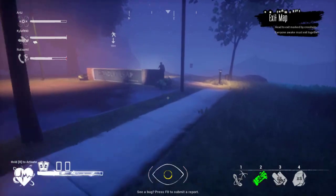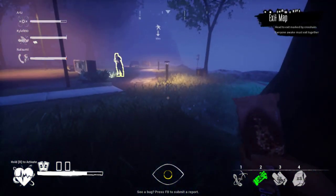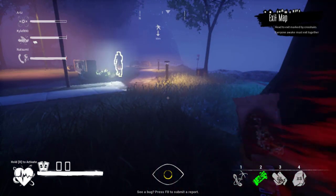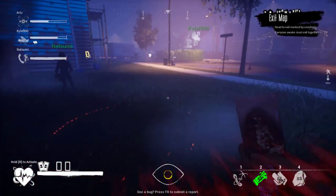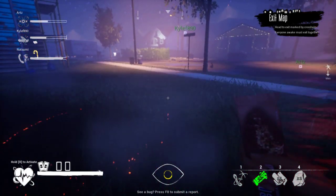If the shape, for some reason, loses his target, he will investigate anyone that sins in the area. In this clip, I sin and the Lucid detects me, so the shape shows up to investigate, although I am not the target. If the target were to be spotted during this duration, he would immediately go into the door and chase after his target.